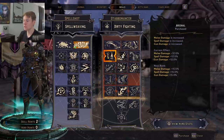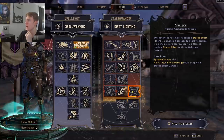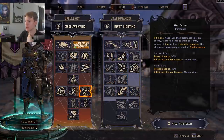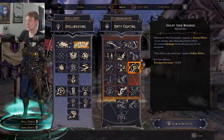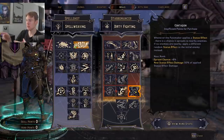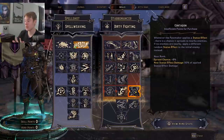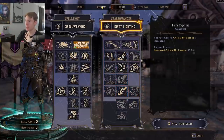For the last two remaining points, put one into Arsenal and optionally one into Contagion — a chance to apply a random status effect — giving you a potential fourth status effect for an extra 6% from Exploit Their Weakness. However, chaining status effects to nearby enemies doesn't do much damage, and enemies in chaos chambers are spread out, so it's not all that great.